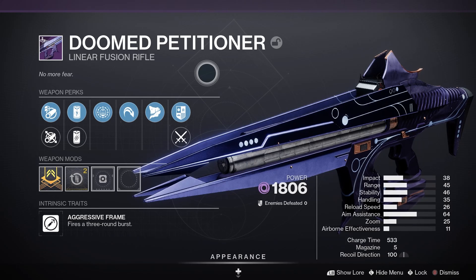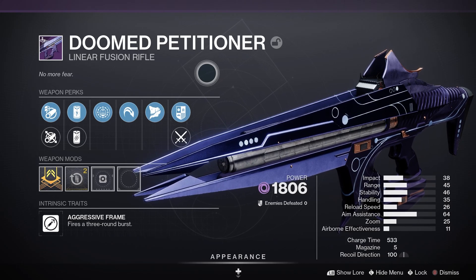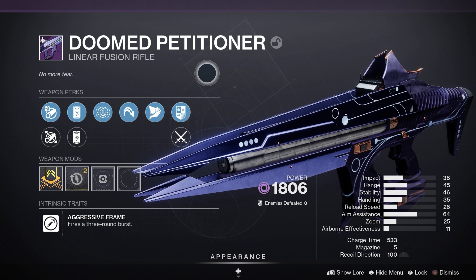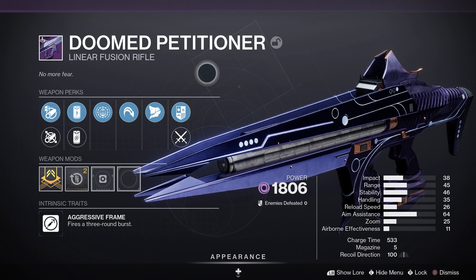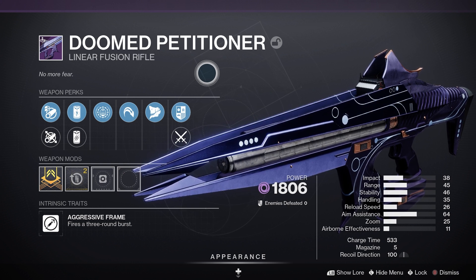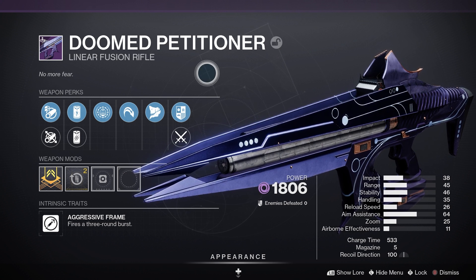Let's have a closer look at Doomed Petitioner. It's a legendary power linear fusion rifle with an aggressive frame, meaning it fires a three-round burst. Looking at the stats: 41 for impact, 45 for range, 46 for stability, 25 for handling, 24 for reload speed, and 11 for airborne effectiveness.